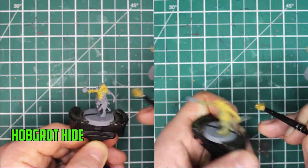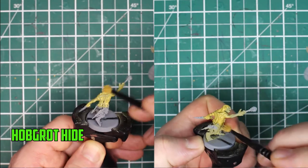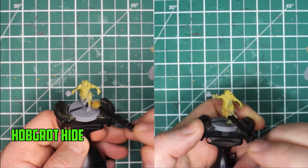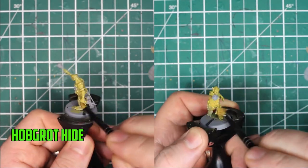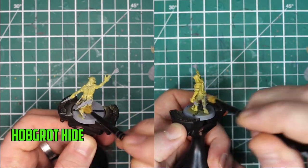First thing I did was primed the model grey and then started the skin with Hobgrot Hide. If I remember correctly, this was a new paint that came out the same time as the Dominion box, so it's the first time I've actually got to use this paint. It covers really thin, even though it's a base colour, so I did apply two thin layers. You can even apply a third if you need it.